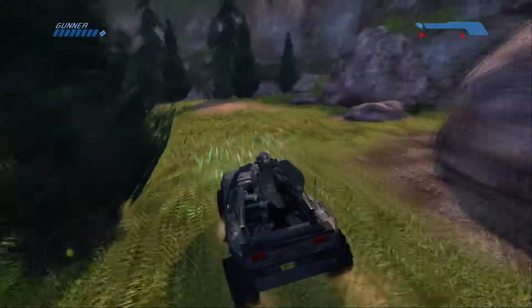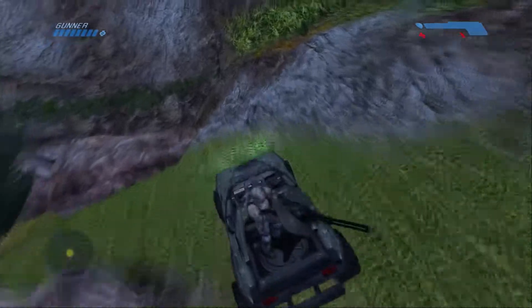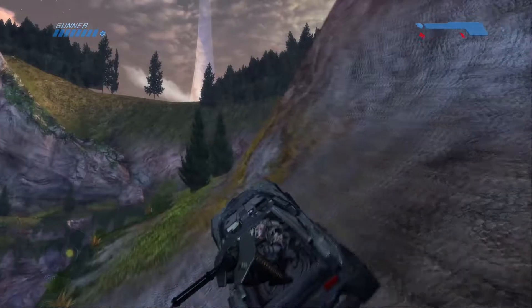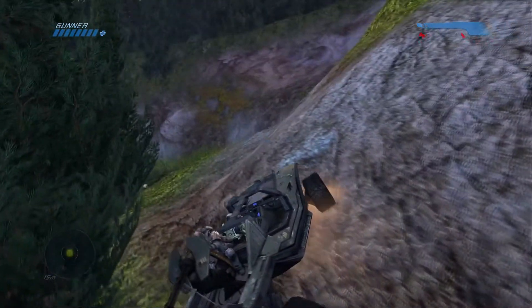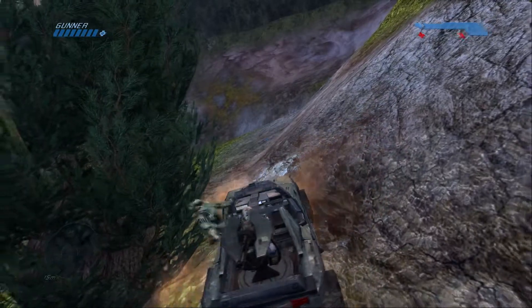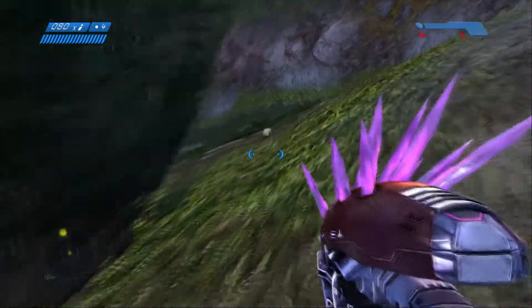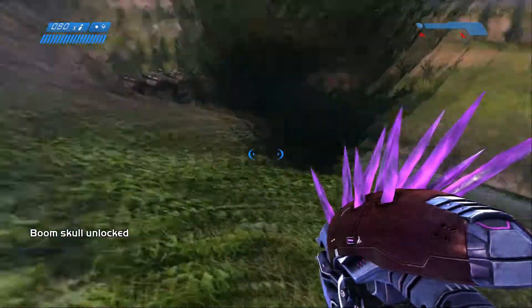So the easiest way to get to this second skull is to jump on your Warthog, bring it all the way up over to the side of this mountain, and kind of ride this side over to the right. Try not to go too fast or get too close to the sides — you can hop down right here up against the tree. I have had Warthogs roll off on me before. It's just right here at the edge of the cliff — there you go, boom, skull.